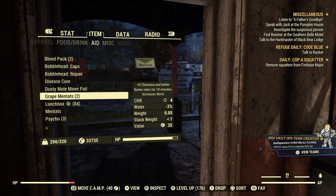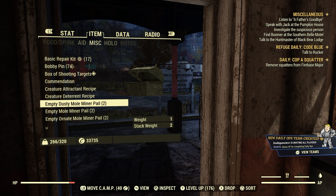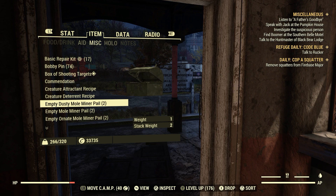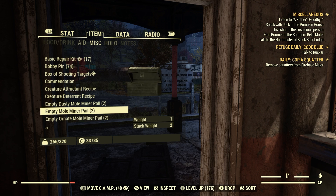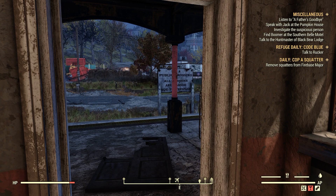Let's check our Pip-Boy under Miscellaneous. We got two empty dusty mole miner pails, two empty mole miner pails, and two empty ornate mole miner pails. If you notice, each mole miner pail weighs one unit. So if you're running up against your weight limit, having a lot of mole miner pails will increase that even more. The same thing goes for your stash box — if you put these in your stash and save them for later, same deal applies.